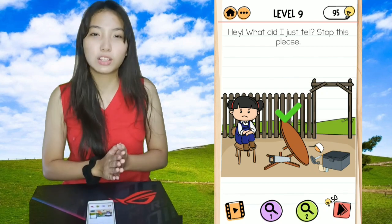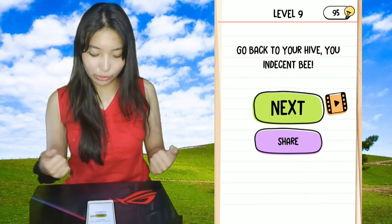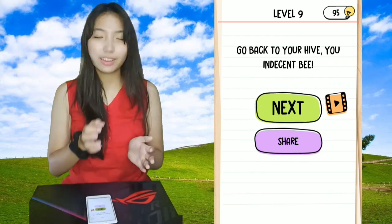And then we need to cut the table's leg. And the dinner is ruined, because... yeah, that's our goal. Go back to your high view in descent B — I almost said incident B. Okay, so that's it for level 9.